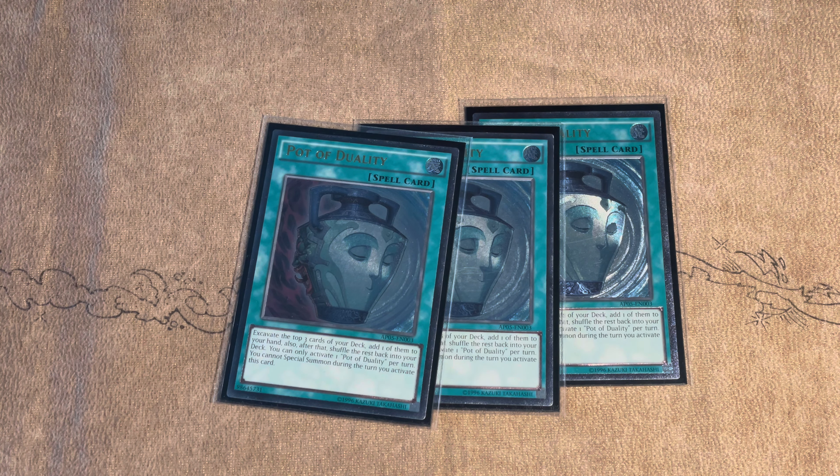I decided to main deck two copies of Maxx "C", just to slow down the combo decks when you go second so you can more easily deal with their field. I'm not maining three because there are enough floodgates in my deck to slow things down — I only want Maxx "C" when I go second in game one against a combo deck that opened the combo. I don't really want to see this card against Prophecy, Geargia, or any control deck. Even against Mermail, Maxx "C" is kind of bad because the Blackwing deck is a control deck — you don't win in one turn, so Maxx "C" here is not the same as in combo decks.